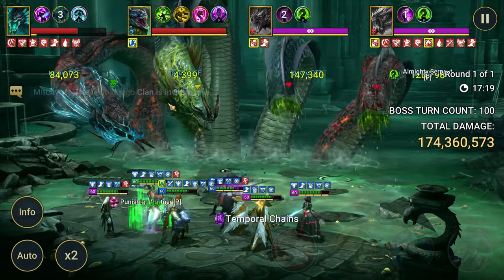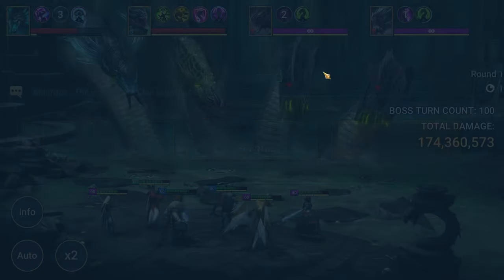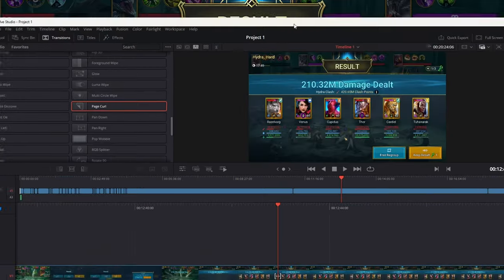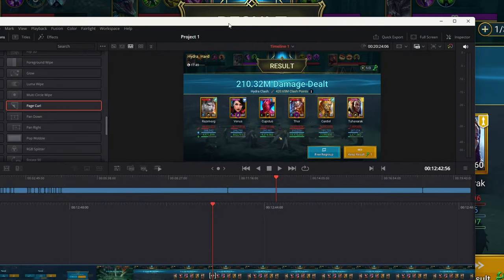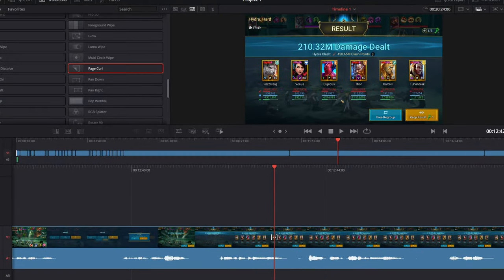Okay, that's 100 — so let's end the battle. 174 million. Thor did 71 million — that's 9 million less than Slayer. Razzlevark did 38, Venus did 38. I think it might just be an RNG thing — I might have to run it again just to see.